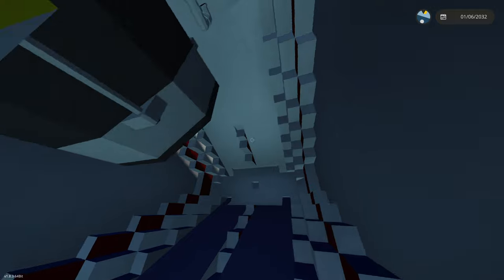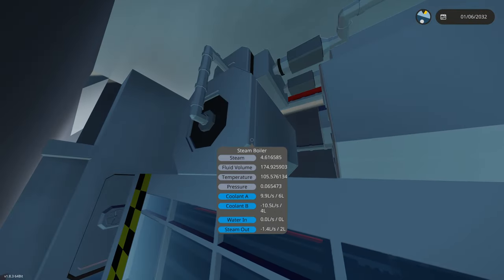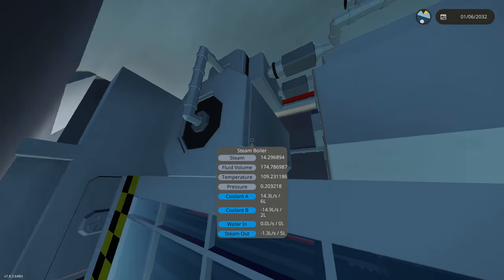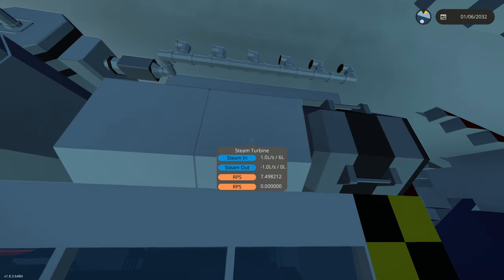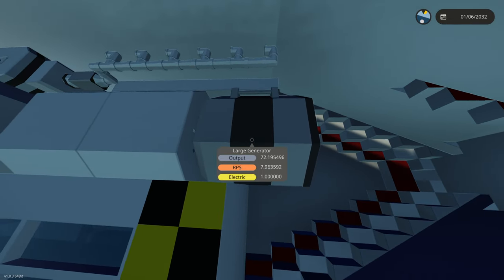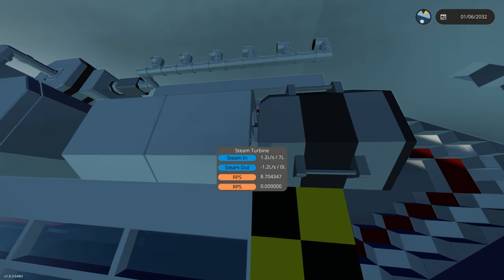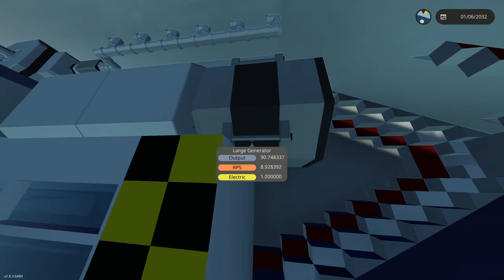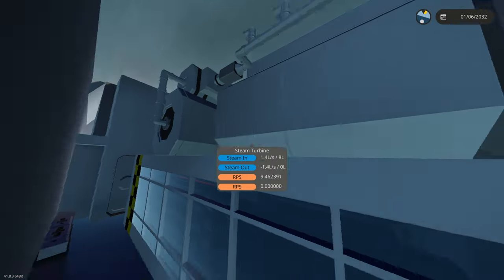We'll have separate generators branching out from the actual drivetrain. Pressure is starting to build — it's at 0.1. RPS is going through and it's actually starting! So we would be moving right now — that is awesome. This is already working, it's as simple as that. Steam it in and we're gonna let this run for a little bit.